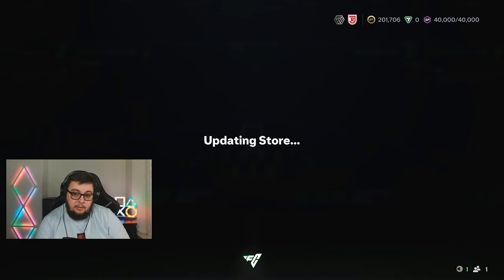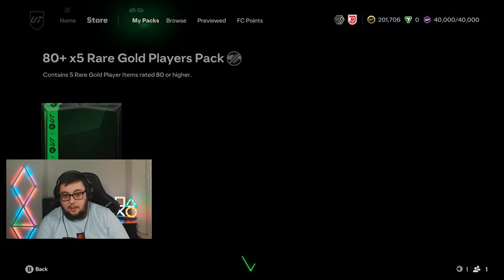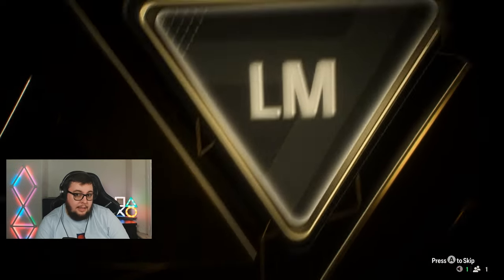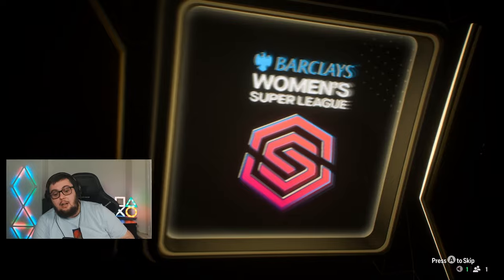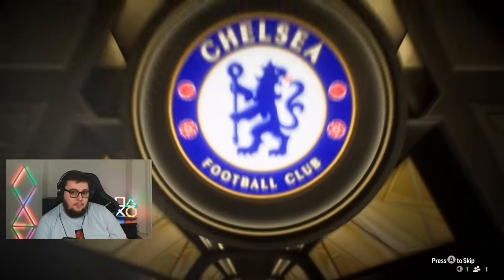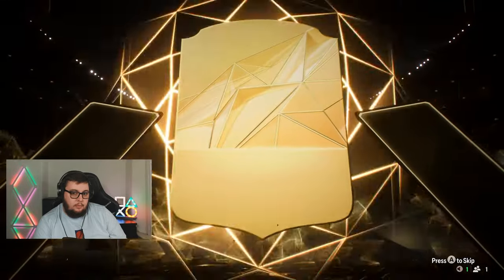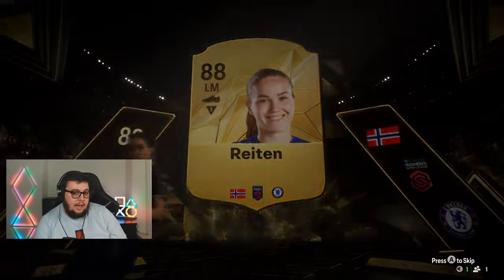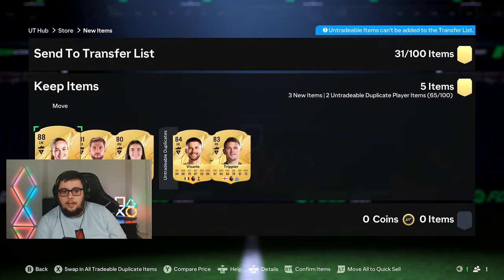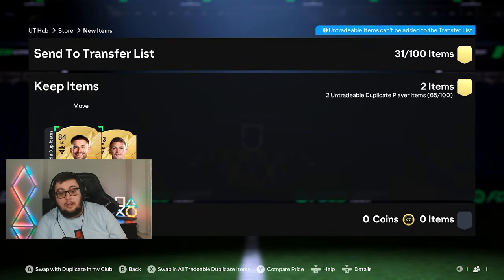We just have to hope for fodder, or something to put a spanner in the works. It is a walkout — it's left mid. It's right wing. I'll take an 88. We're after fodder, so an 88-rated bit of fodder is not bad. 84 and 83 as well — we'll take that. That is definitely worth it.